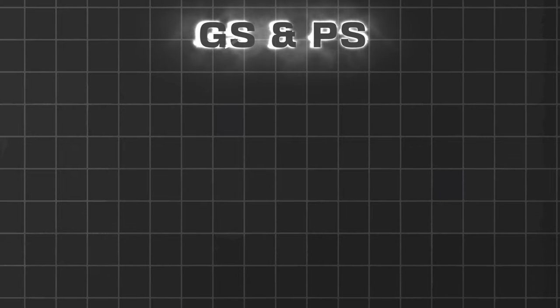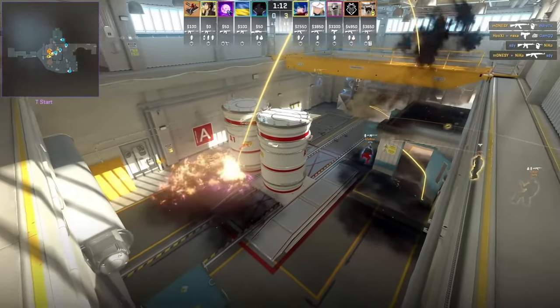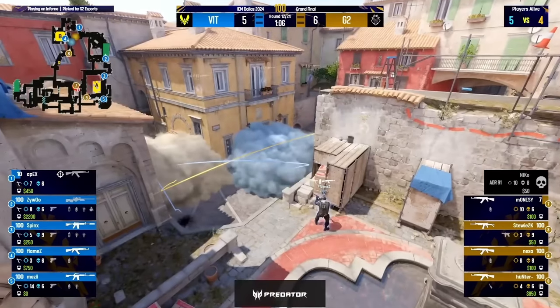Game sense and play style. Game sense generally ties in with your map knowledge and experience. The more you play, the more you understand how other people play, when they push, or when they fake. So the best way to improve your game sense is simply by playing the game more or watching how pros play.